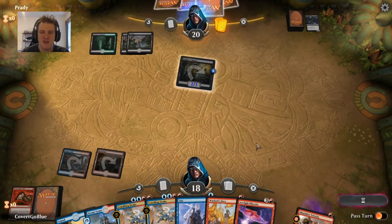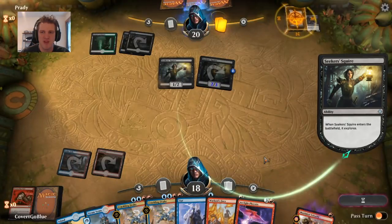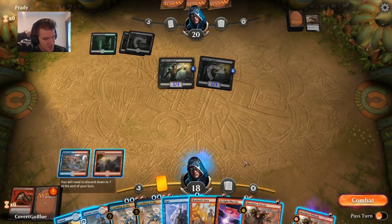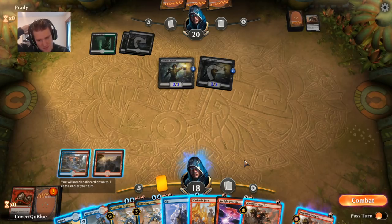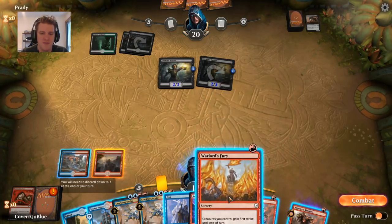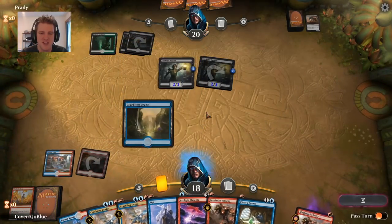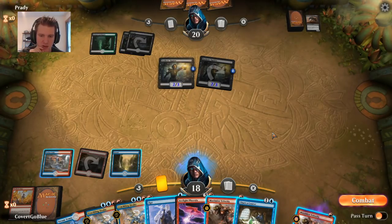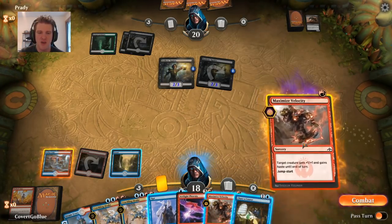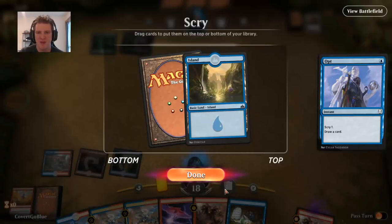Two damage. Another Squire — some mopey little two-drops, pretty much how we want it. They bin a Chupacabra and we draw a Maximize. Let's start with a Fury — Chart a Course. Now we can discard the Phoenix but can't bring it back this turn. We still have the option of using Maximize Velocity with Jumpstart to bring back the Phoenix now. Actually, let's Opt — I think I'm going to do that, I think that's my play. I just want to start getting in right away.